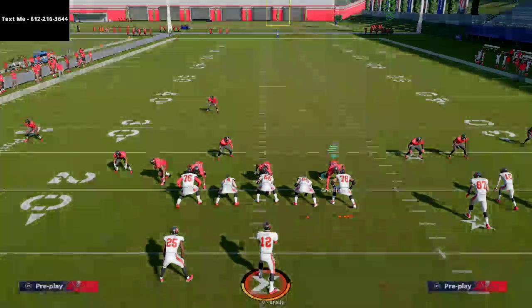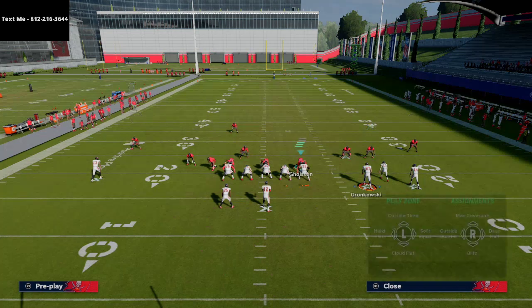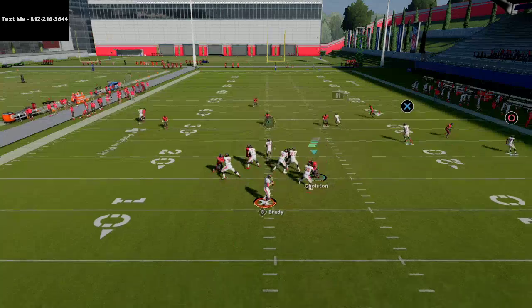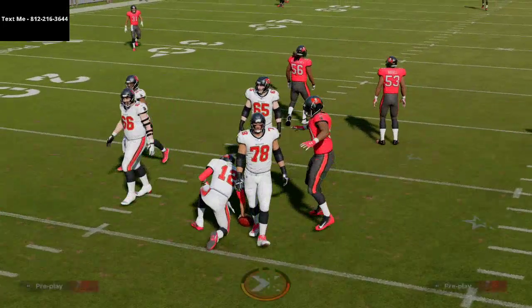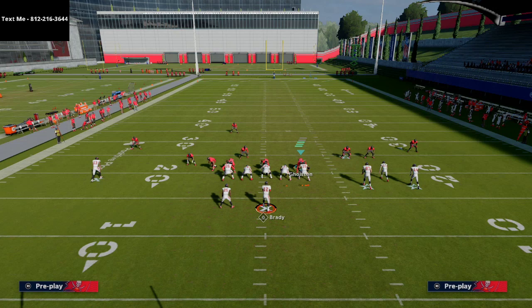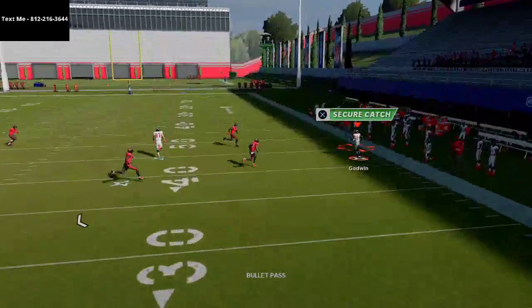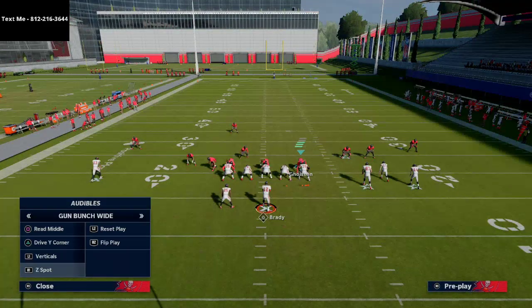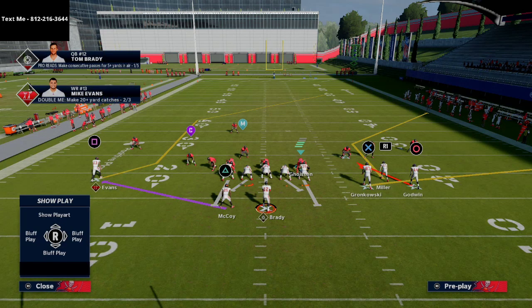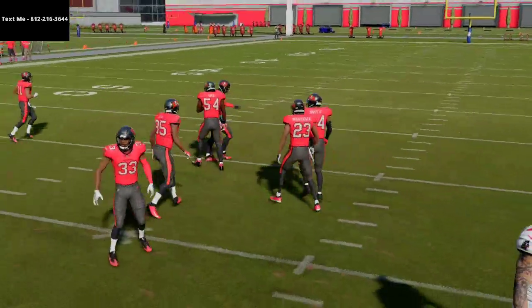This is a year where you don't have to have max protect on every play. Gun bunch wide does a really good job against a lot of different things. Because of the width of the formation, you'll notice the curl flat defender will go with the tight end instead of Chris Godwin — he's supposed to go with Godwin but goes to the tight end — and you're able to hit that verticals route up the seam. Z Spot beats man, it beats zone, as long as you have a good route running guy, and it comes under that cover three very easily.